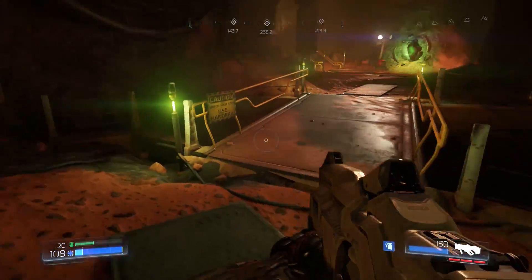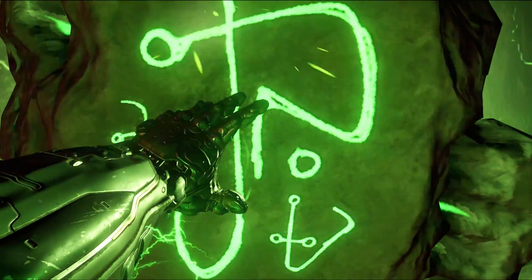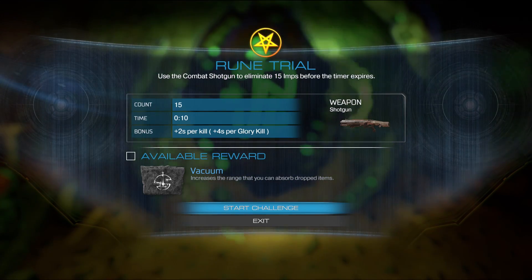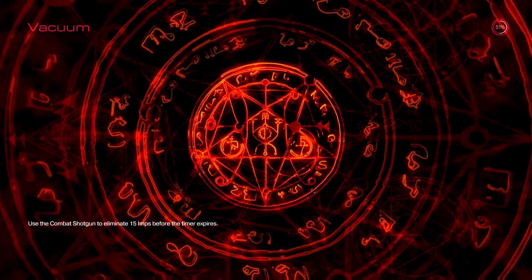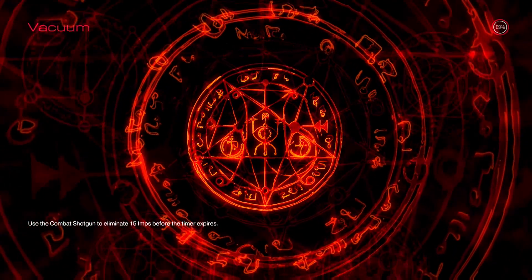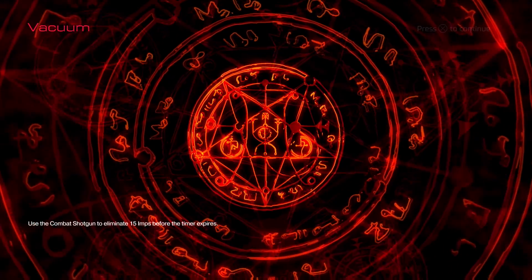Please be friendly — I haven't done anything to offend you! This must be a secret surely... oh, a rune! Start challenge. Okay, so use the shotgun to eliminate 15 imps before the time expires. I can do this — it's called Vacuum!